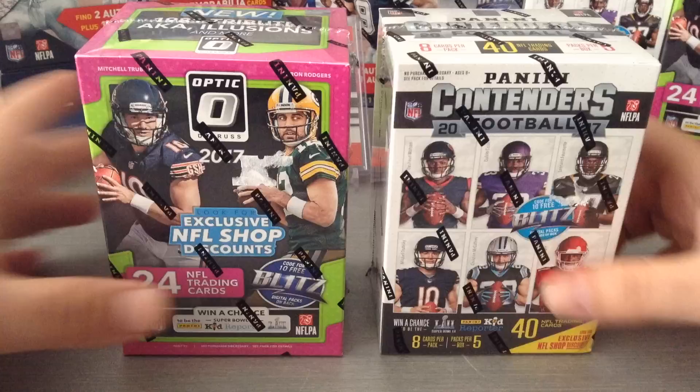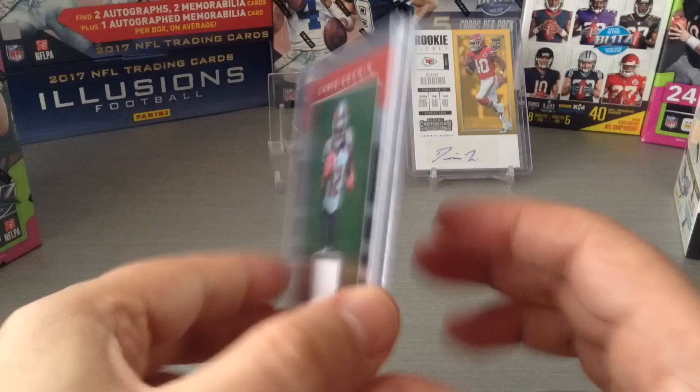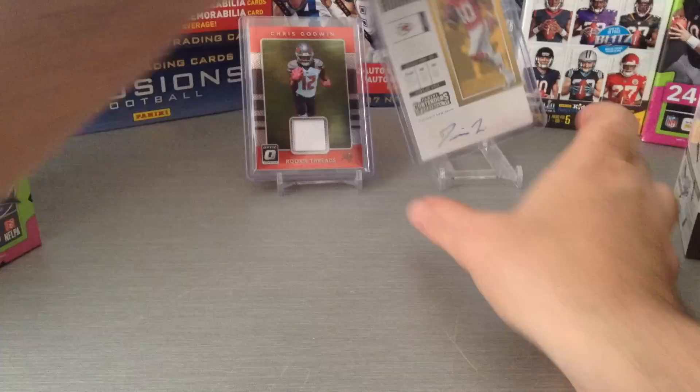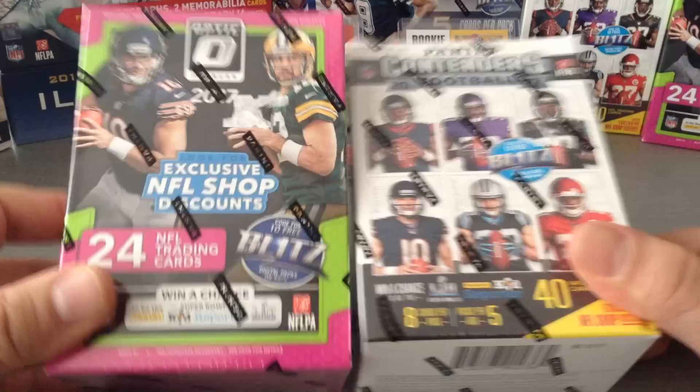If you watched the previous videos, I've opened one of each separately. The hit was Chris Godwin, a rookie threads color patch — player worn. The other was a Donruss rookie ticket for Kansas City Chiefs' Divine Reading. He was undrafted, so it might take him a year or two to get into the Chiefs team with Kareem Hunt playing well. Anyways, those were the pulls.